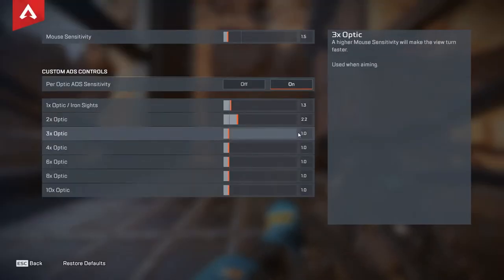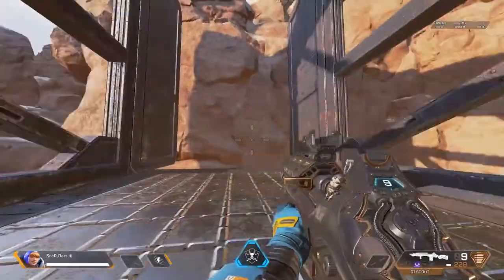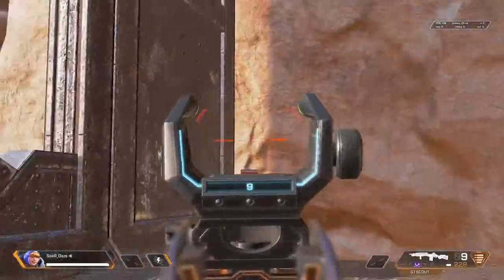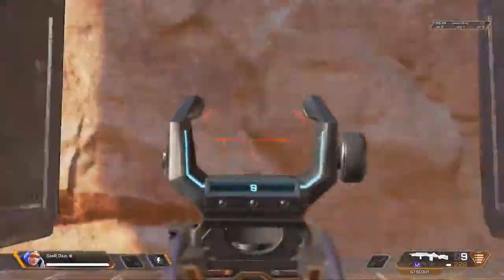This can be especially beneficial for new players, and even returning players, who often feel like the higher zoom optics are too slow for them. Using the optimization option, you'll be able to set individual sensitivities for each of the optics, and hence you can test out each one of these with a variety of playstyles.